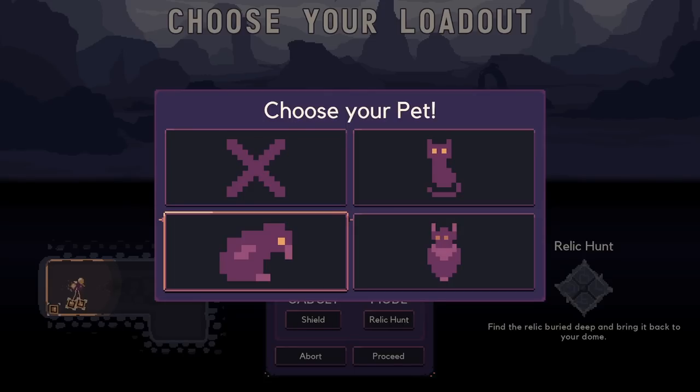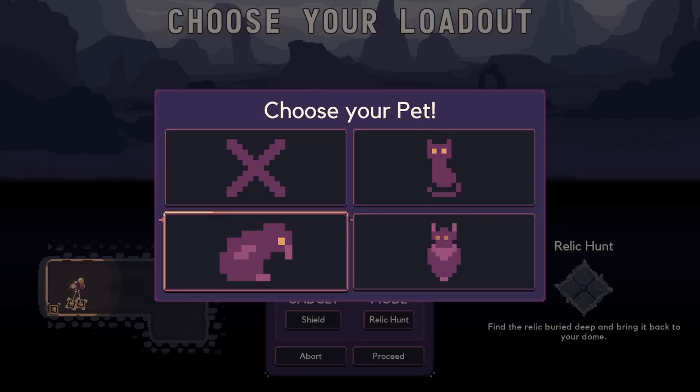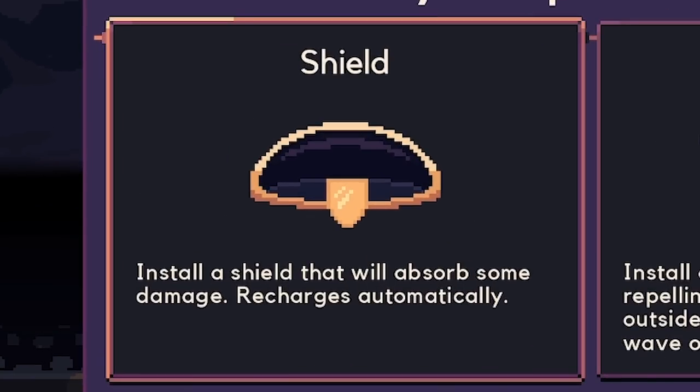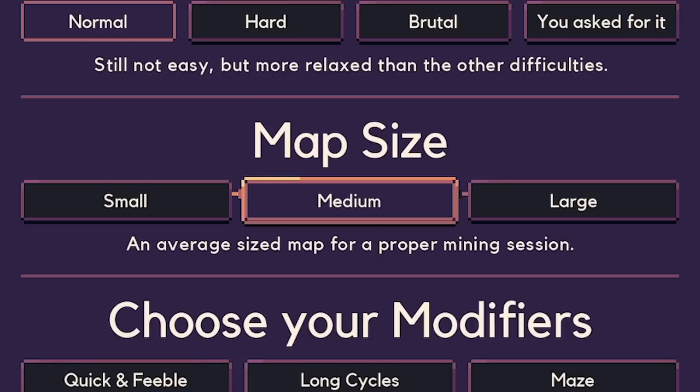For the pet, we're no longer going with Paddy. I think we're going to pick this little dude - which is that a penguin? It might be a penguin. So we've got a penguin. The gadget is we're going back to the shield because there's lots and lots of upgrades with the shields, and I think we're going to have some fun upgrading that today. And we're going to be doing this on a medium sized map rather than the small ones this time.